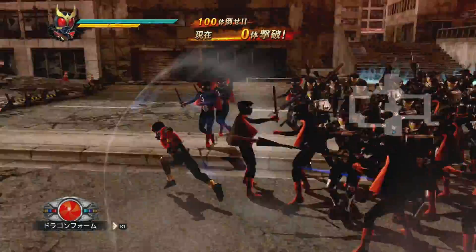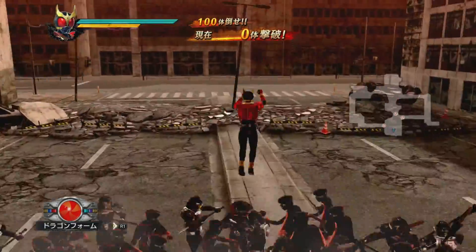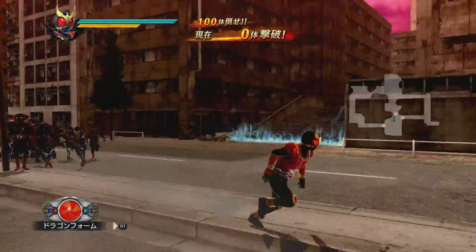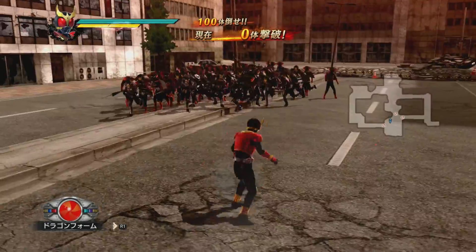Unlike the regular Kuga, he's much more calm and less eager to fight. He accompanies Decade, not doing a lot of fighting but acting more as a moral compass and help to the other Riders they come across.